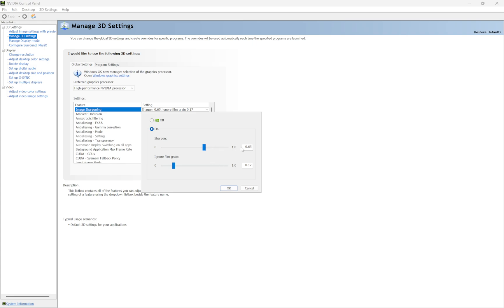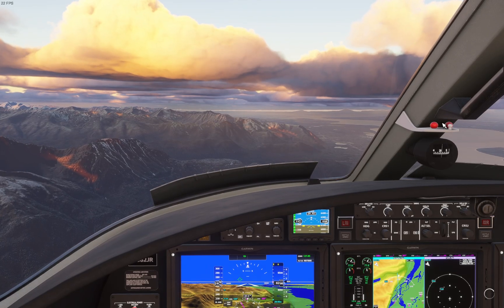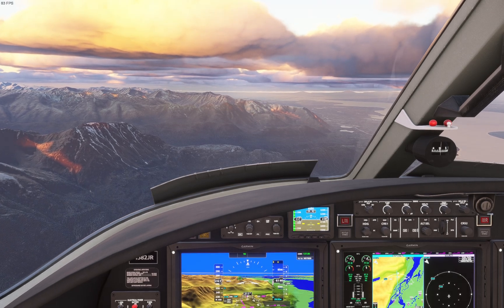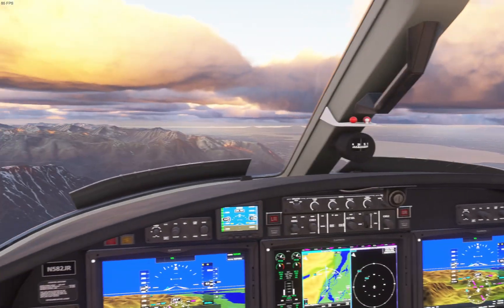Set the Sharpen slider to 0.65, and then set the Ignore Film Grain slider to 0.17. This is what that guy recommended, and those two figures are creating the godly, beautiful effect that you see right here. That's all you are going to do. I think you probably have to do that before you start the sim if you want to see graphics like this.